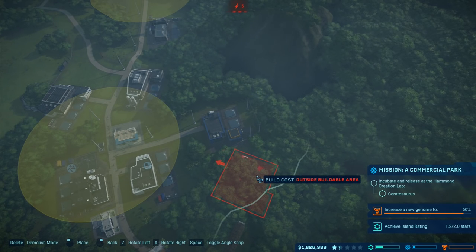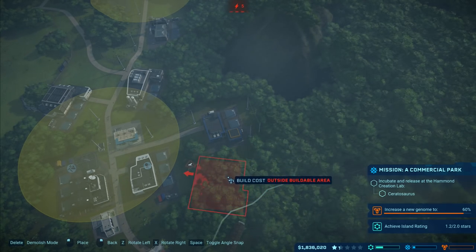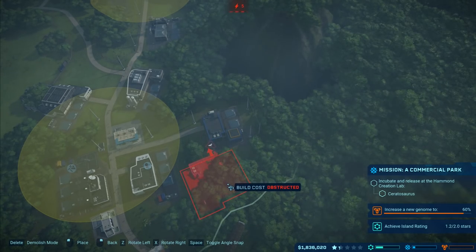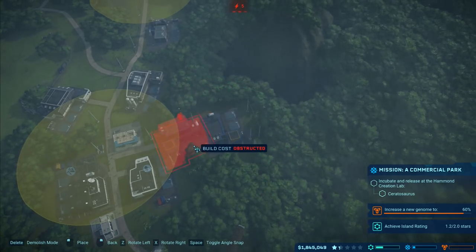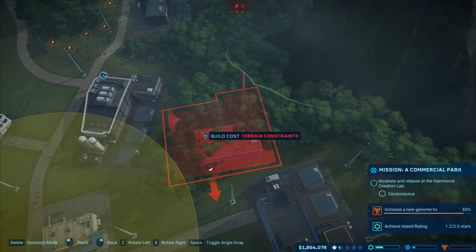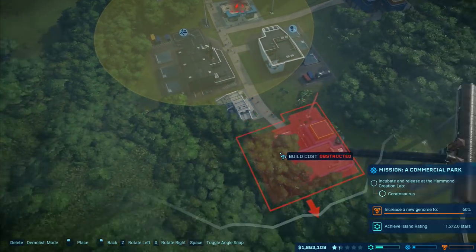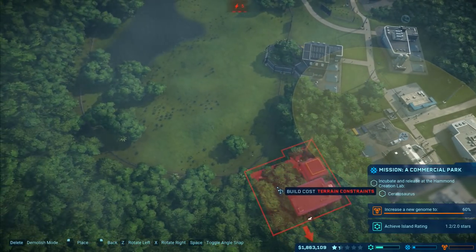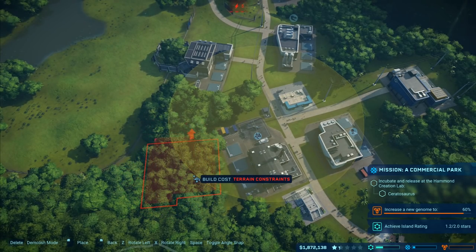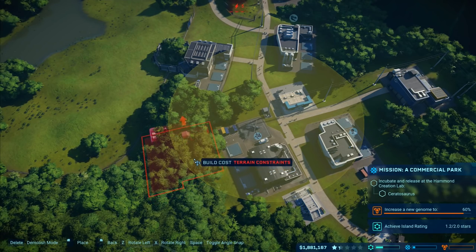I want to put it right back there and rotate it round - outside build area, that's no good. Terrain constraints - there shouldn't be any terrain constraints, it should be fine with no issues whatsoever. Doesn't look like we're going to be able to build it back there. Where's the edge of the paddock? I can put it right here behind this station. There we go - terrain constraints cleared, it goes right up against that point.